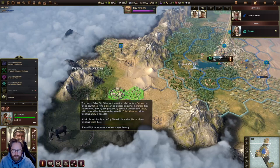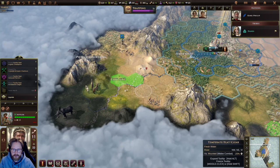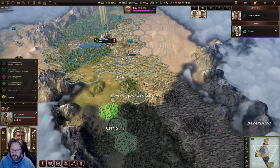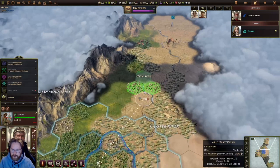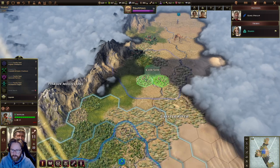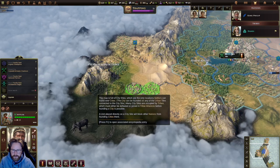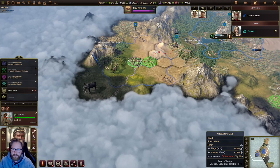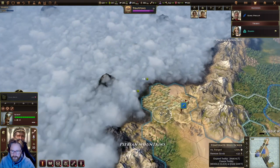So where should we build our city? Horses would be good — more gold and horses. If we build over here, we're not really getting any new resources, but over here we're getting game. I think we'll build our next city over here — this feels like a good place. Let's continue doing some exploration as well.